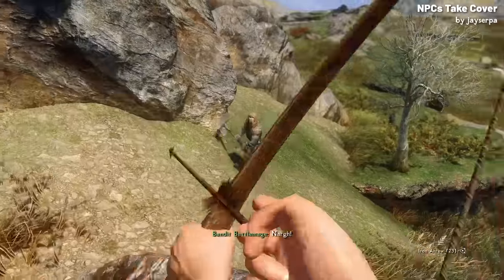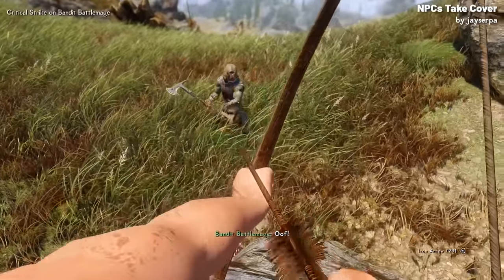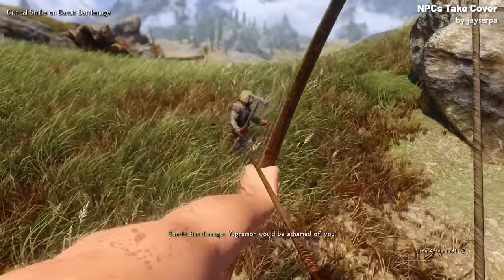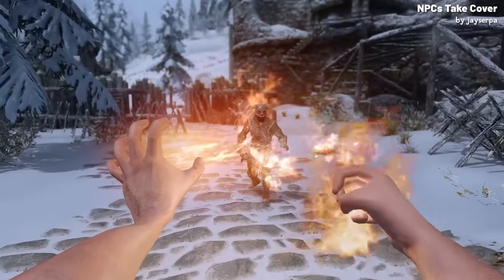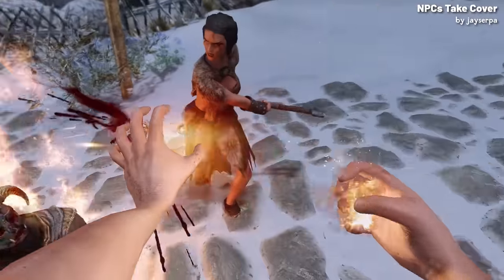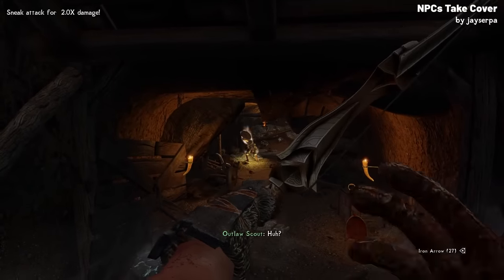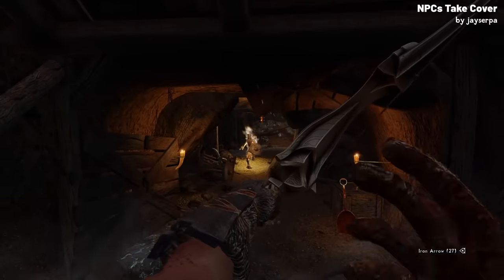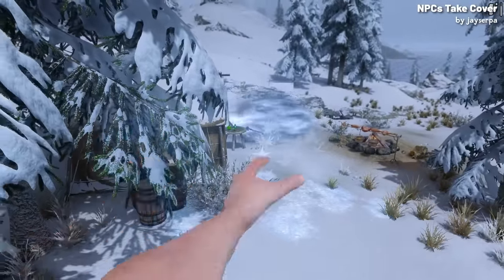The NPCs will also call you out on your cowardly sneak archery with over 200 voice reactions. So it's not just about making the NPCs harder to beat — it's about making combat feel more alive, interactive, and slightly more personal. Though while it's built mainly for those who engage in ranged combat, the overall improvement to NPC intelligence can still add a layer of depth and realism for any playstyle.